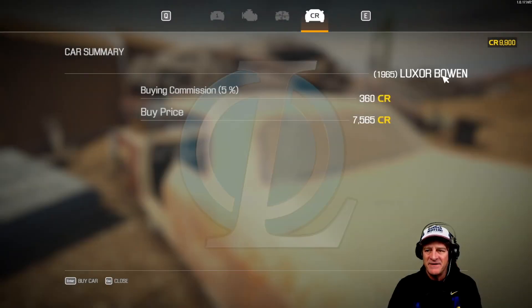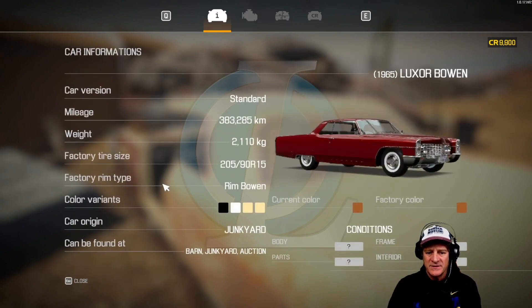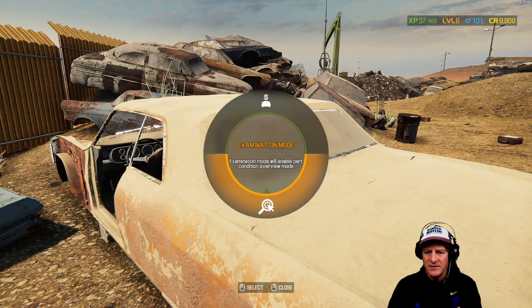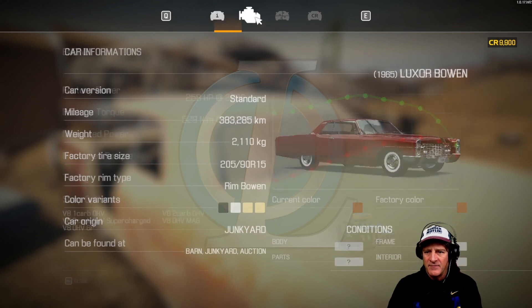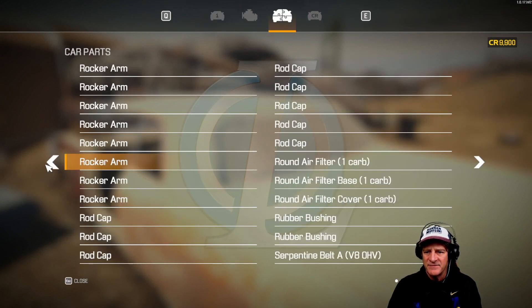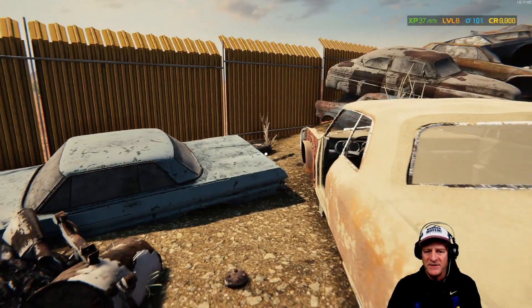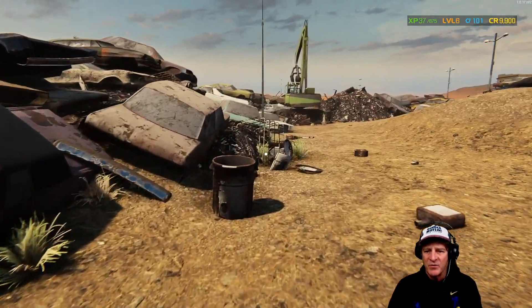For this 1965 Luxor they want $7,500, but looking at the parts list there's a lot of stuff that isn't there. I don't feel like that's a good idea. So we're definitely not getting this one. I'd be more inclined to get that van back over there, but we're going to poke around a little bit more. I think there are three cars in the junkyard here.